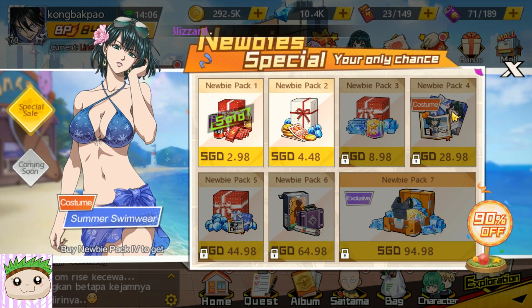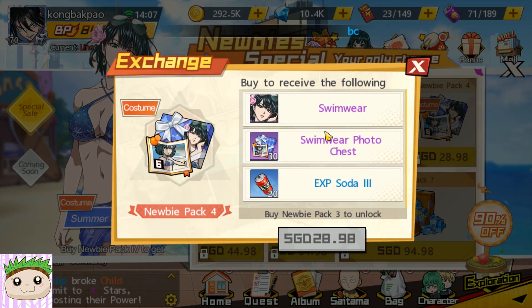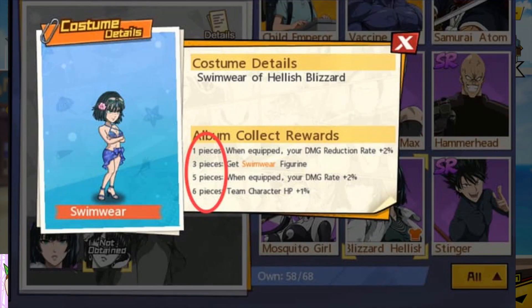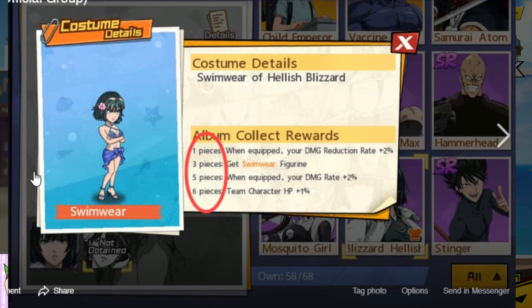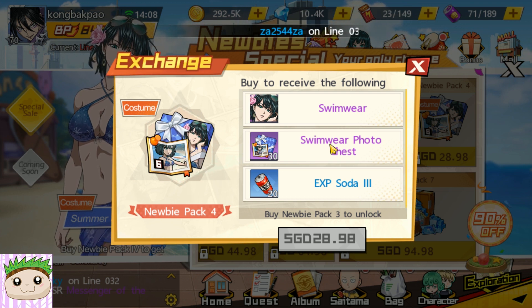So the costume itself is just a costume. But what is special here is actually the photo chest. The photo chest actually unlocks puzzle pieces that will give bonus damage to your whole team. So here are the bonuses — if you manage to collect all 6 pieces of the photo, you will unlock damage reduction rate, damage rate, and ultimately 1% HP to all your characters. It's a small but decent boost to your BP. For every 10 photo chests you open, you are guaranteed at least 1 photo.